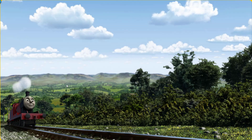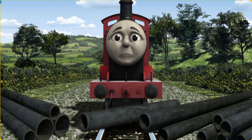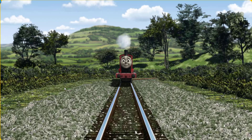James went through the countryside. Suddenly the tracks were blocked. James had to stop. He would have to go another way. Help James find the track that goes through the hill. All clear.